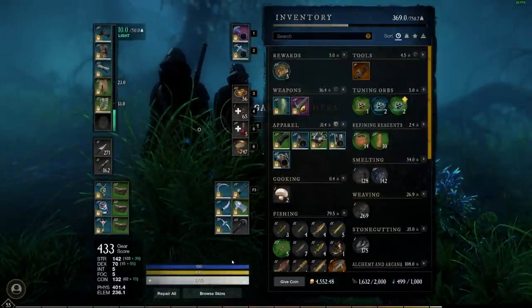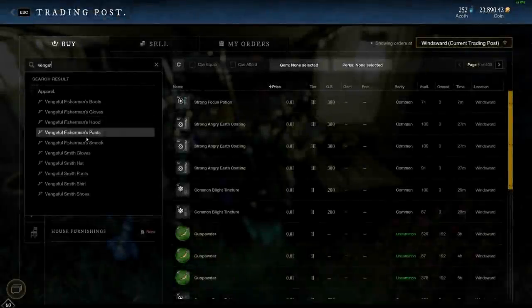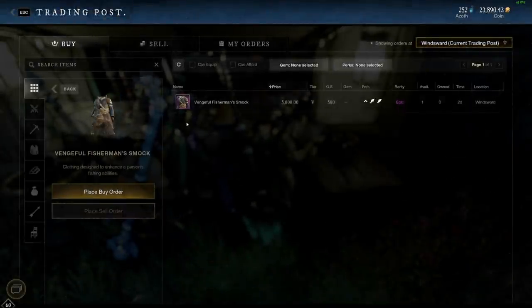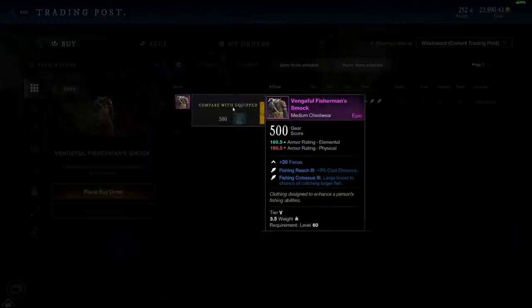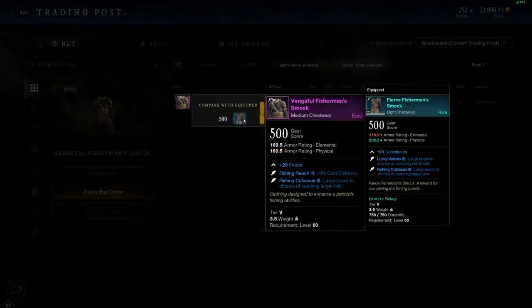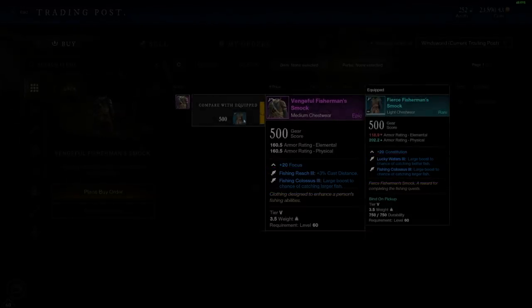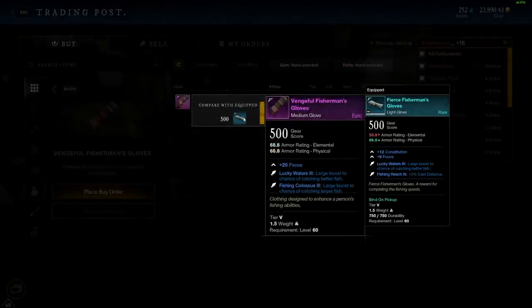I created a guide for the fishing quest chain and I'll leave a link to that in the description. An alternative to the quest chain gear is the vengeful fishing gear, but it does require you to be level 60 to equip it. You can find this gear in random drops inside of epic chests at endgame landmarks, and it's also in the trading post. But these pieces will be hit or miss — my quest reward smock is actually better than the vengeful one, but these gloves are a nice upgrade.